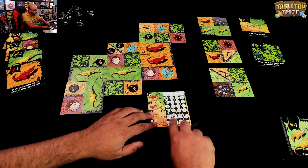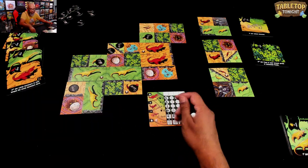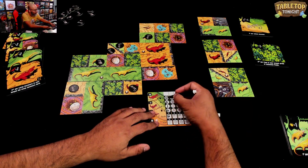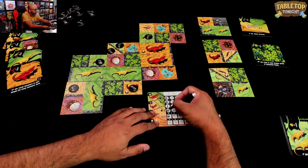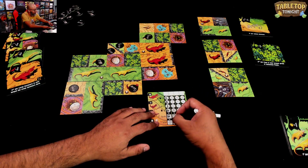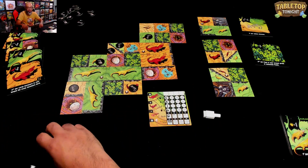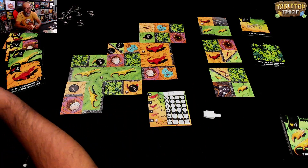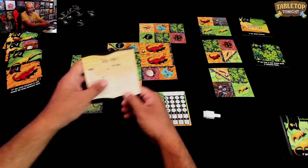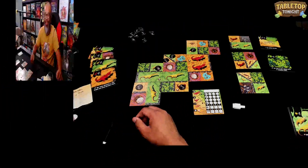Let's add it all up: 15 for large herds, plus 1 for smalls, plus 6 for eggs is 22, plus 16 for goals is 38 total. Then you check the solo rules sheet — 38 is 36 and over, which means I'm the absolute Chomper! I want to thank Allplay for sending over the copy of Chomp. I hope you had fun with it — it's a quick light game.